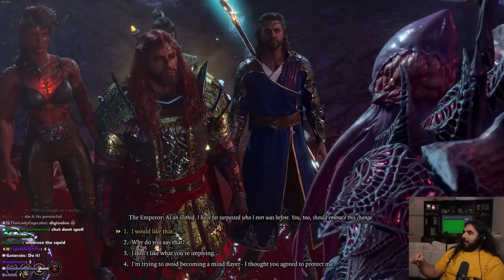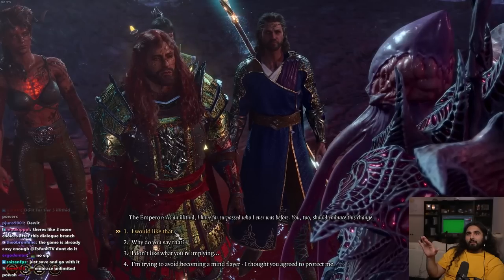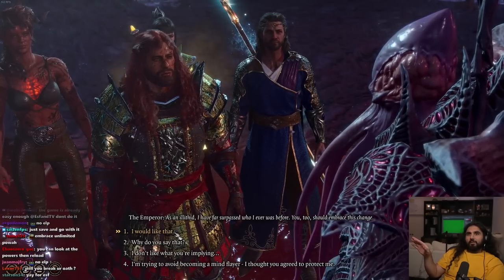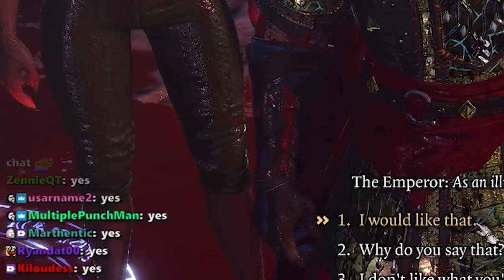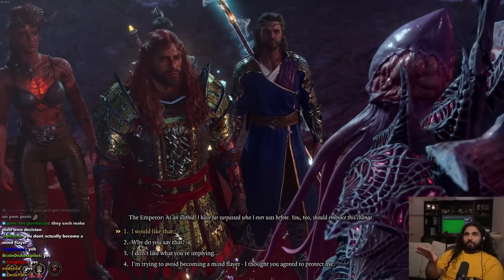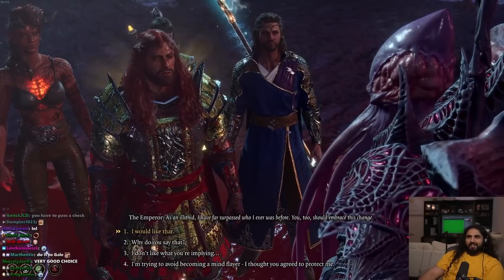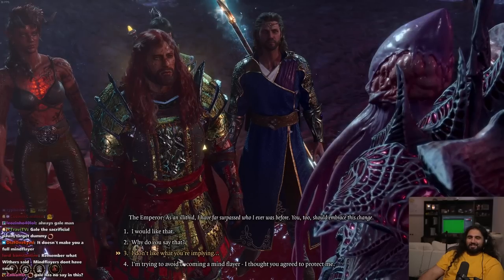If I say that I want to do it, does it show a cutscene? Can I make another character illithid — Mind Flayer — but not S-Fan? Then I'll do it to Gale actually, because he's just always the punching bag.